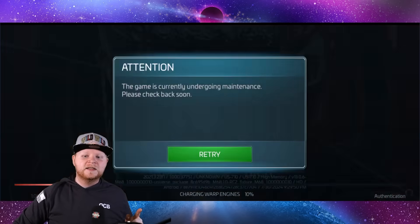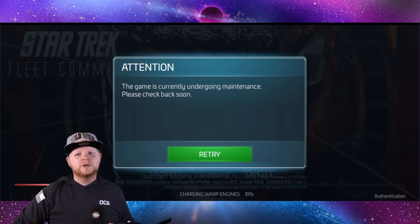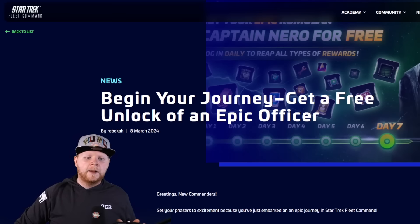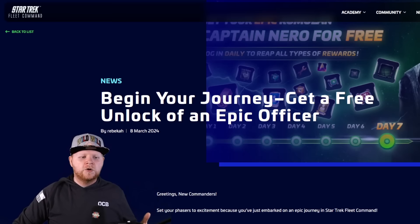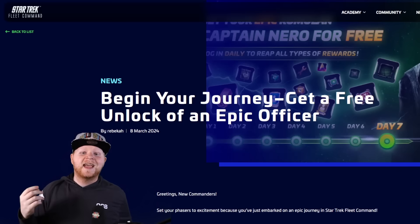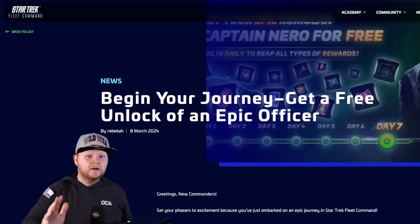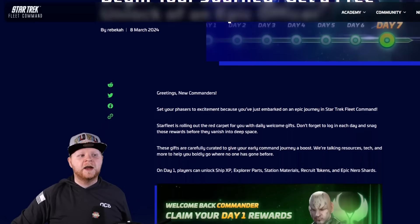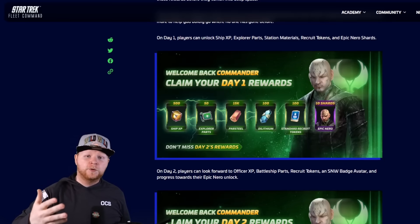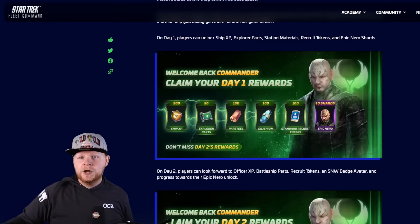But beyond these style of events, there's more than that. I showed you unlocking James T. Kirk — you knew that was going to be a thing. But did you know that the game now gives you Nero just by logging in every day? Seven days in a row for new players, you now get Nero. Here's how the rewards start: day one you get ship XP, explorer parts, par steel, dilithium, standard recruit tokens, and then Nero shards.